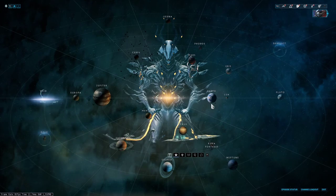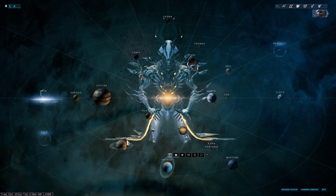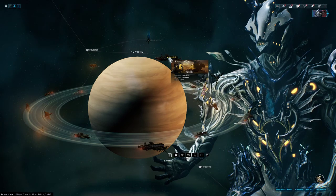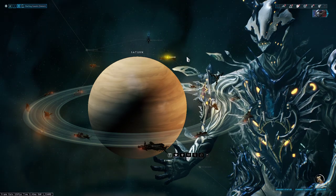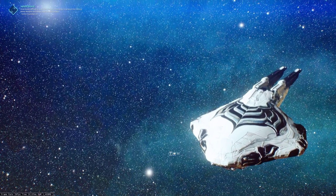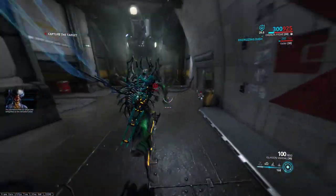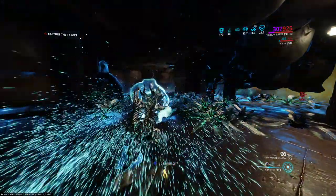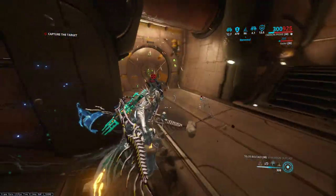In order to spawn a Lich — or a Larvaling, which is what's going to let you spawn the Lich as a result — you need a Grineer mission that's enemy level 20 or higher. What I like to do is use Cassini, which is a Saturn capture, so it's really quick. As you can see, it's level 21 to 23, so that hits the qualification. A lot of people use stuff up in Sedna — I actually recommend Adaro on Sedna sometimes simply for the fact that it'll force you to kill a lot of things.